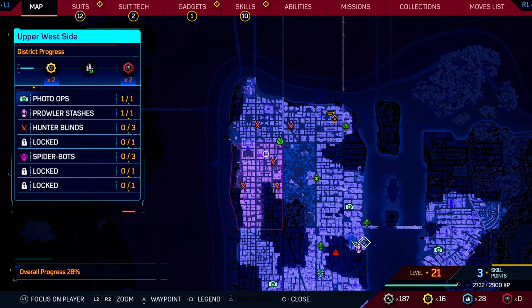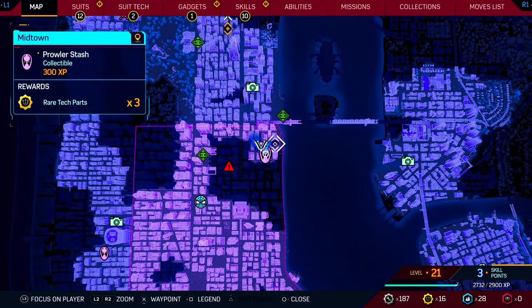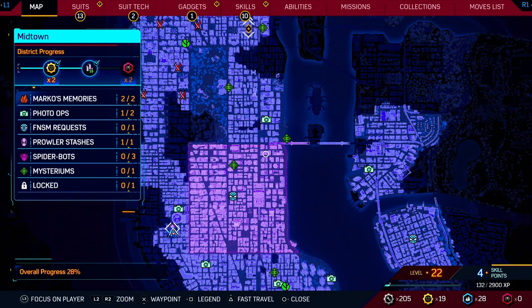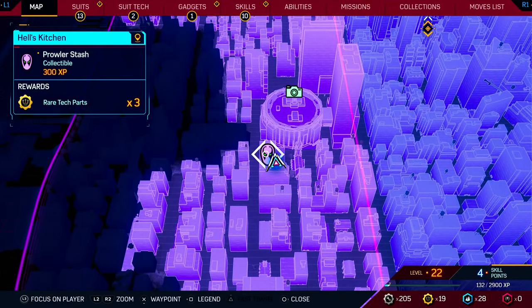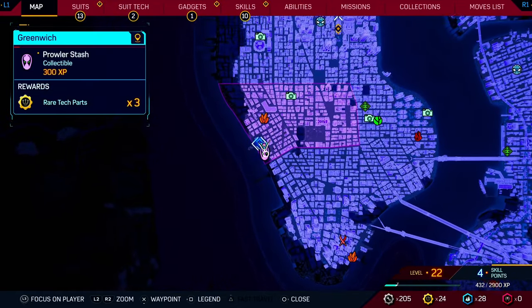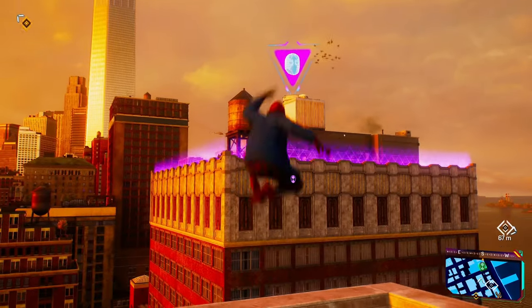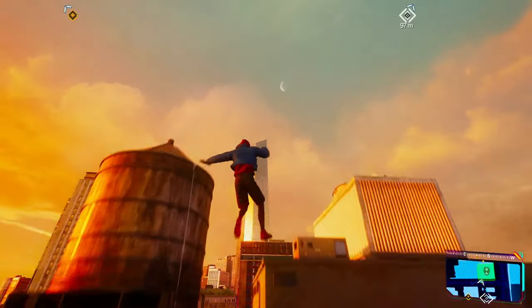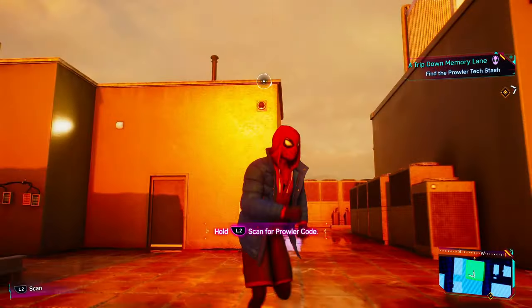It's unlocked! There is a Prowler Stash on the Upper West Side — I believe this is the first one you do when you talk to Aaron for the first time and learn about the Prowler Stashes. The next one we're going to go to is in Midtown, just south of the bridge at that location. From there, we're going to head southwest to Hell's Kitchen — just on top of this building right here is the next stash. After completing that, we just have to get one more Prowler Stash just south of there. After completing all of the stashes openly available on the map, you should get a quest to find just one more.